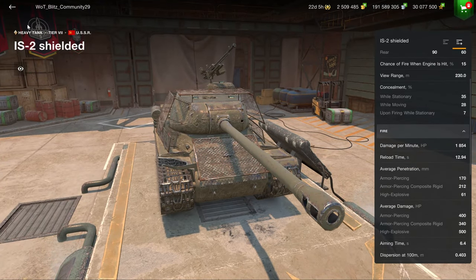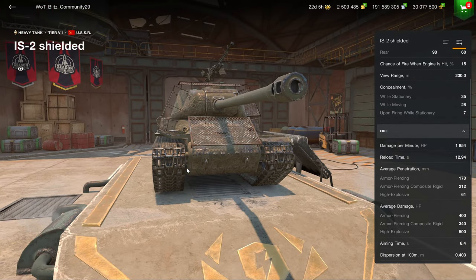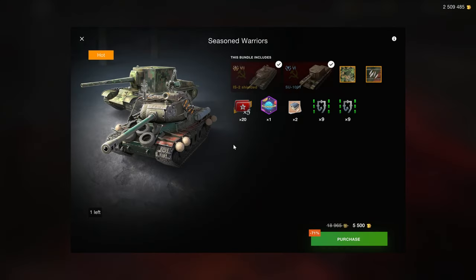If you've played the IS on your way to the IS-7, you exactly know how this one plays, and you have no need for this vehicle, unless you specifically want to earn credits with a clone of the IS that is just a slightly little bit better. And you also hate having the maximum credit yield, because obviously the most credits you make at tier 8, and not at tier 7, so buying a tier 7 or tier 6 to make credits is nonsensical.